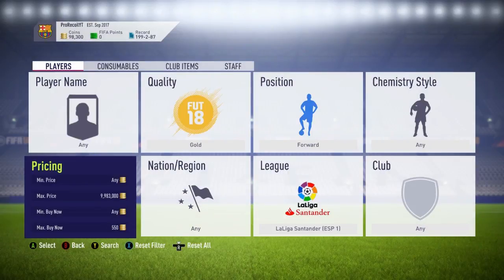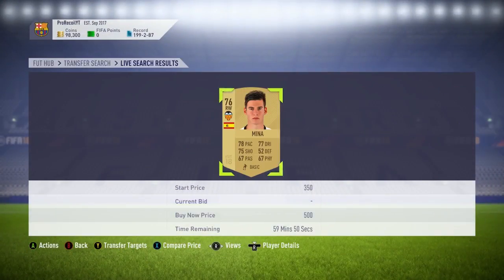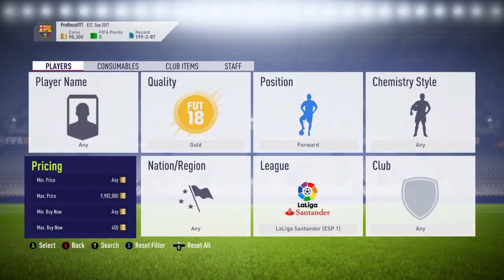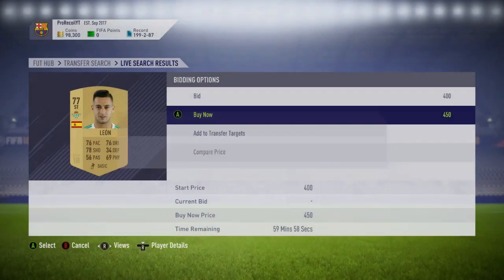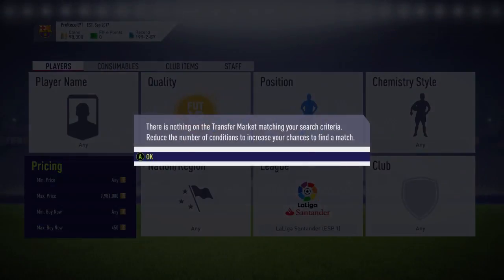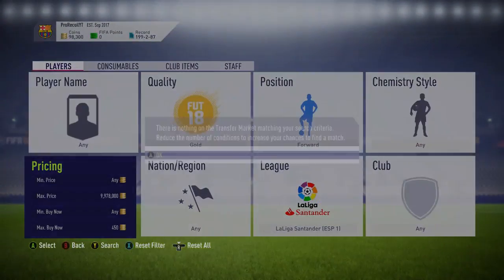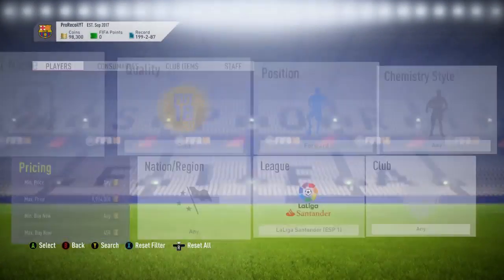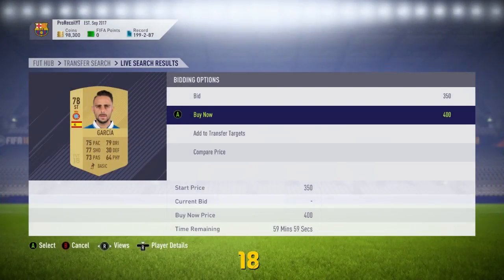I wasn't really being fast enough at the time. As you can see, this Adrian card got sniped straight away and I didn't manage to get him, which is a bit annoying because we could have got probably around 600 coins for him. Eventually I do manage to get some for 400 and 450 coins, and they all do sell on — it surprised me how many of these cards sold on and how fast. So it is a very decent method for making quite a bit of profit.